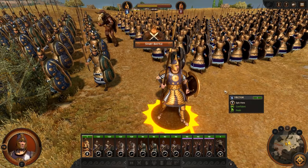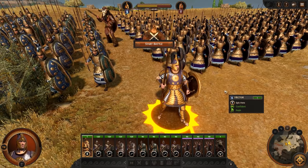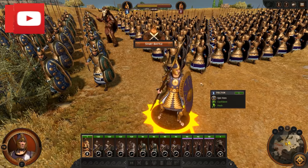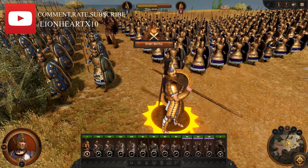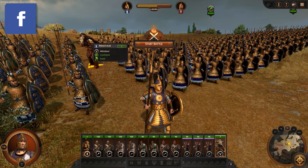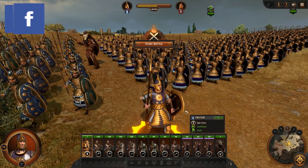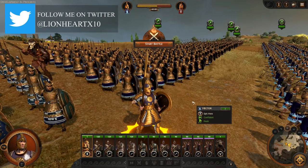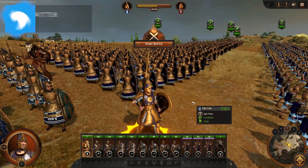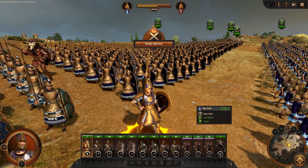The plan is to fight this first on easy mode, then we'll switch over to hard mode and get some nice cinematic shots. We're going to go through Hector and all of his unit stats first, check out his abilities, and check out that Minotaur hero character. Obviously this is a work-in-progress preview build, so balancing may not be final and will probably be worked on between now and release.